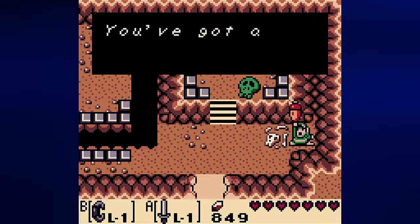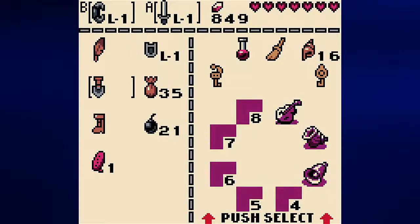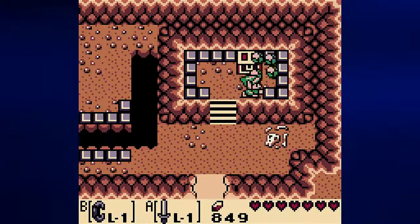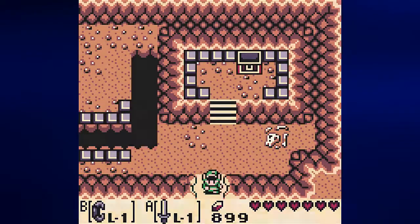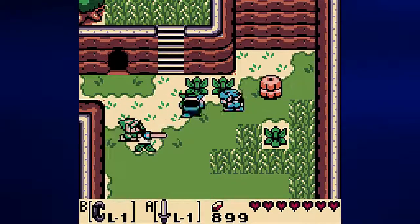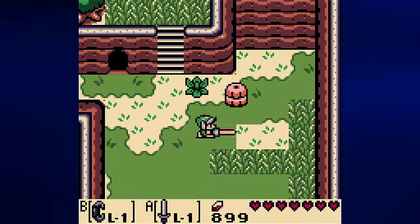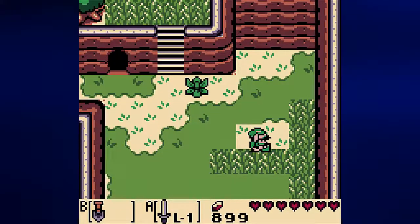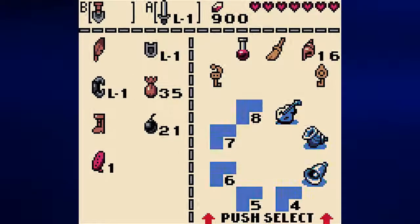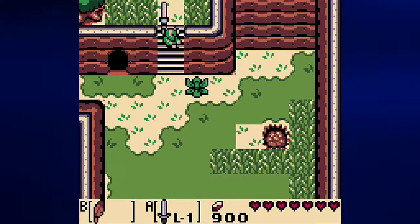There's a chest that we didn't go to — but there's nothing in there. Not behind that wall. But I do want to lift this out of the way and get 50 more rupees, so we're now getting close to 900 rupees. Let's go ahead and get the Like-Like out of the way. At least we got our 900th rupee out of that.